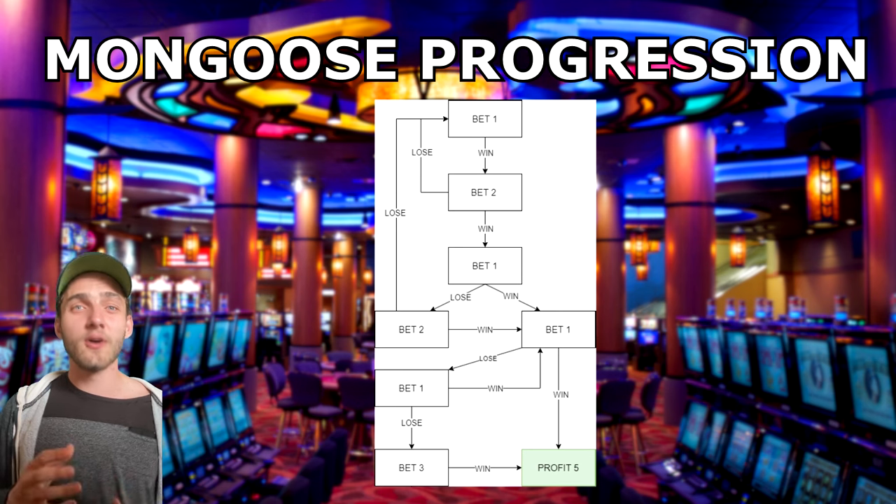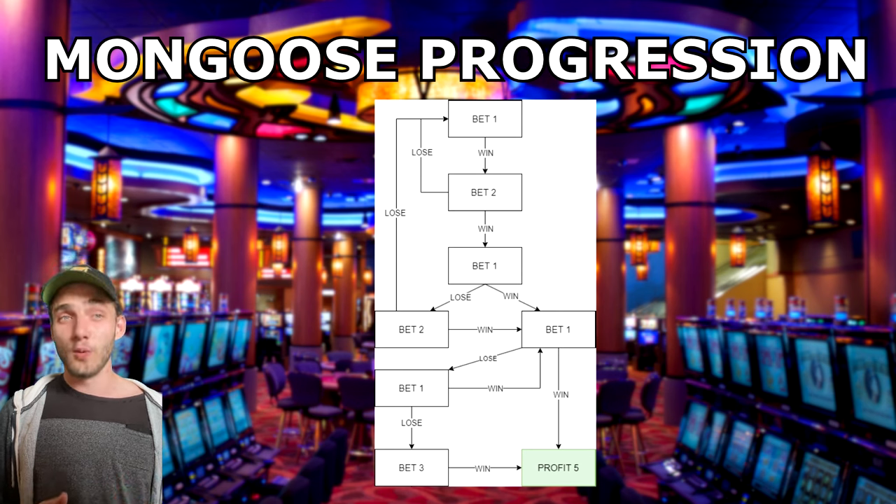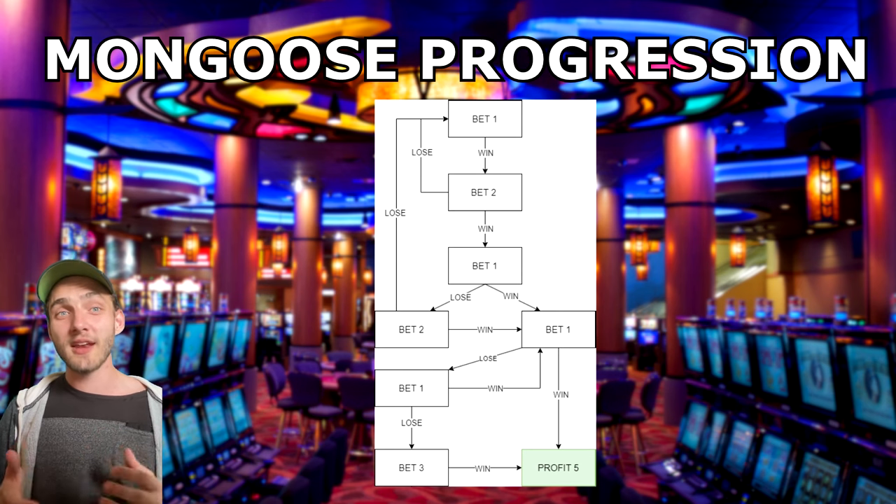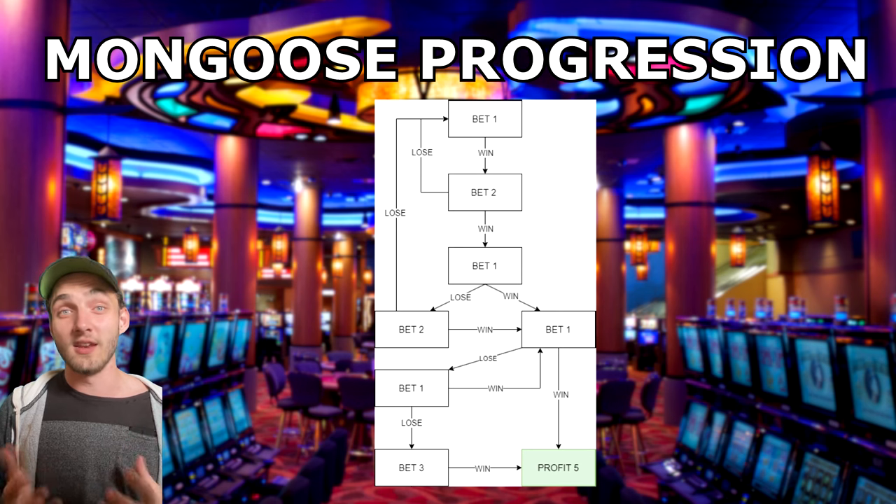If you lose three times in a row at that stage, we reach our one-unit loss and restart from the start. But if we win either our three-unit or original one-unit bet, we walk away with a total profit of five units. With this system you can see there are a number of ways you can ultimately end up winning five units of profit, and even after the third step there are a couple of different ways you can suffer a loss and still manage to win five units by the end of the progression.